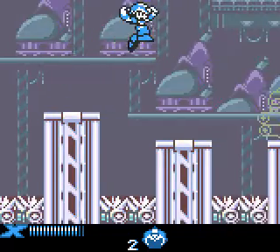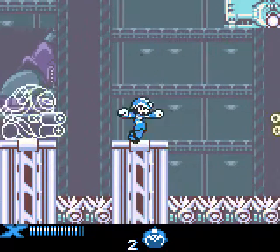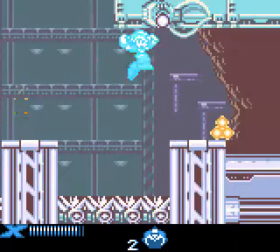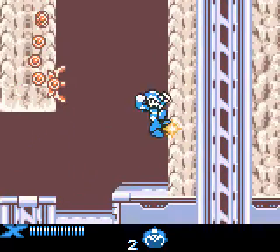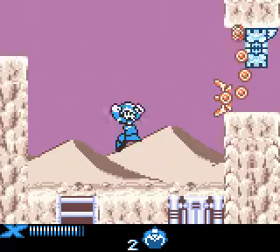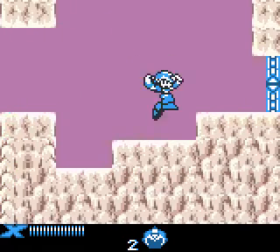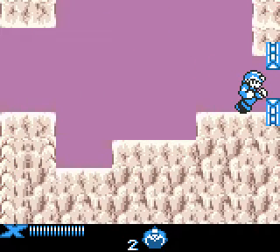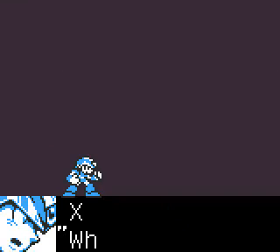I'm just gonna use the buster for now. Also, the legs in the background resemble the legs of that giant Reploid that's the first boss of Mega Man X2. It's weird that they added that into this stage, since it's pretty much a rip of the intro stage of X2. Yet that guy's not the boss. And here's where the path joins back up again. Zero comes off that little cliff there and we're going down to fight Skull Head.